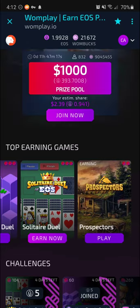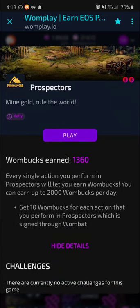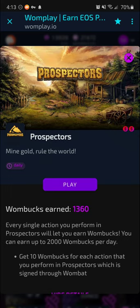Last but not least, there's Prospectors — a game with a full living economy simulating the gold rush. You can mine gold and other resources and eventually trade them for their own currency, which you can convert to crypto, which you can then convert to money. So that's a double or triple dip right there. You get 10 Wombux for each action you perform in Prospectors, which is signed through Wombat. You can do this on your phone or through a browser, and Prospectors just came out of beta.